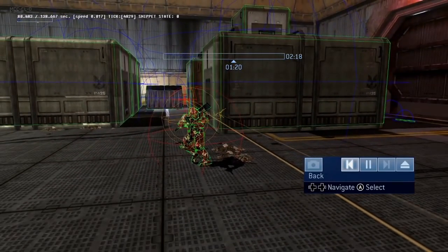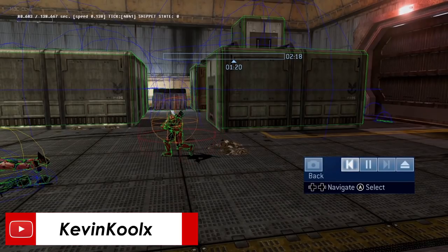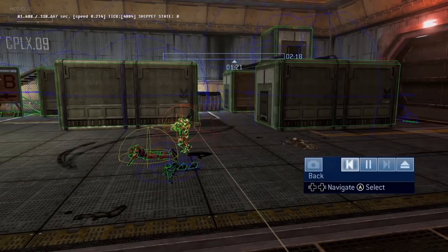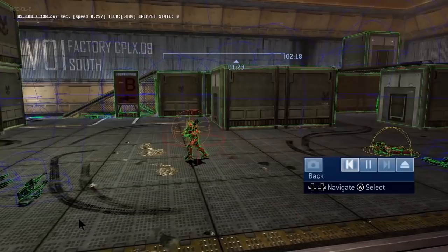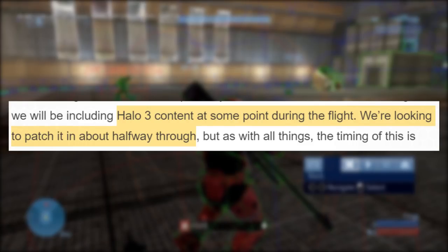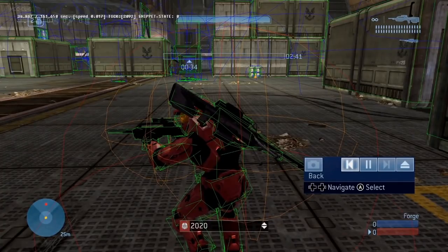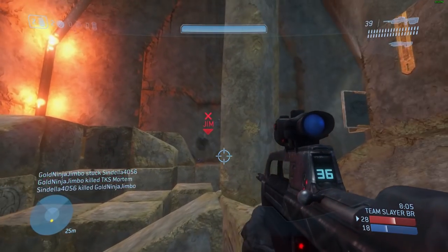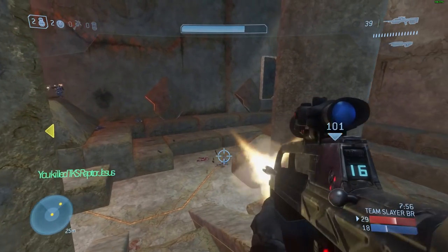To clarify, 343 is not changing the bullet velocity itself — they're changing the distance the bullets travel per tick, which effectively gives the feel of twice the bullet speed we currently have in MCC. Personally, I've always had an issue with bullet velocity in Halo 3 and preferred Halo 2's faster velocity, though I do like having to lead shots. This will certainly need to be flighted before release. 343 did hint at a mid-flight patch for the ODST flight with Halo 3 content, so I'm assuming we'll be testing this world unit distance change with the Halo 3 battle rifle.